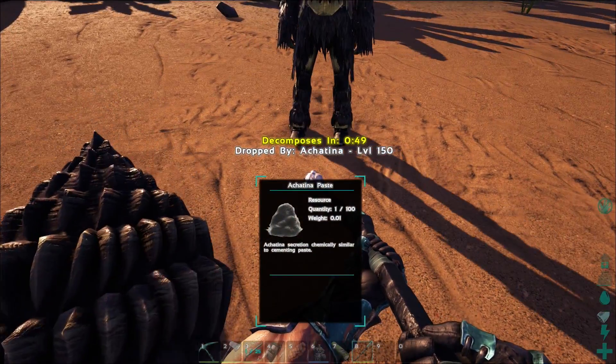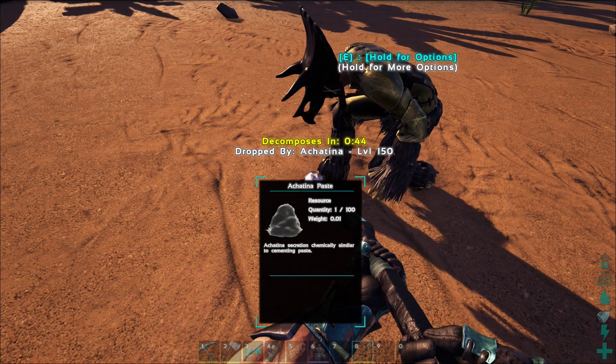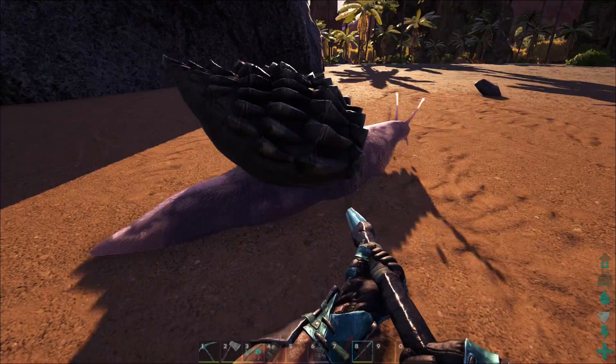Ocotina paste — this is what they dropped. So it's just equivalent to cementing paste. You just use their paste as cementing paste. They just wander around.